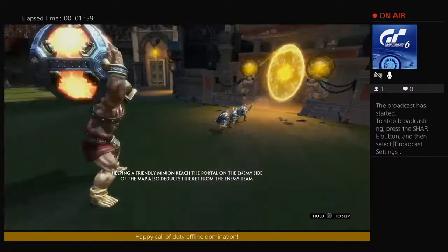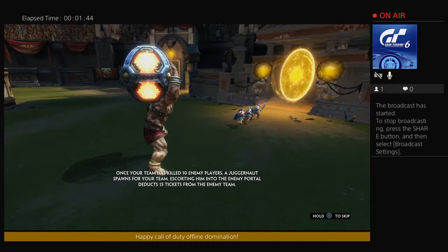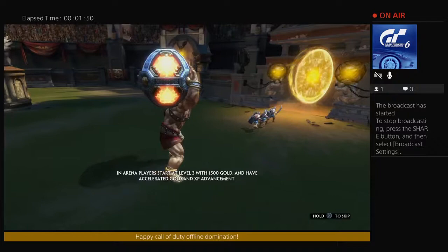Once your team has killed 10 enemy players, a juggernaut spawns for your team. Escorting him into the enemy portal deducts 15 tickets from the enemy team. In arena, players start at level 3 with 1500 gold and have accelerated gold and XP advancement.